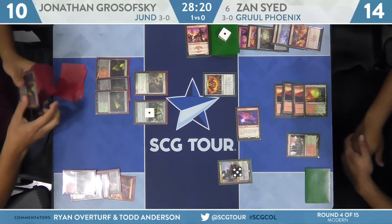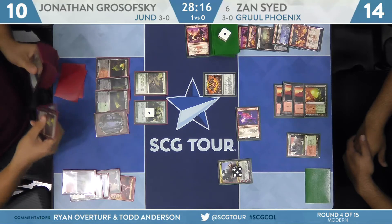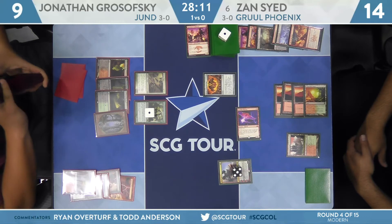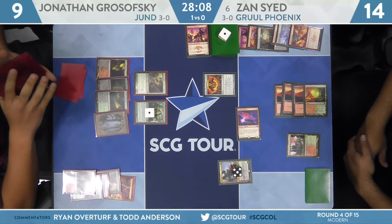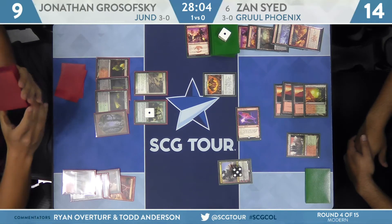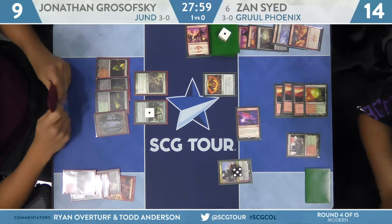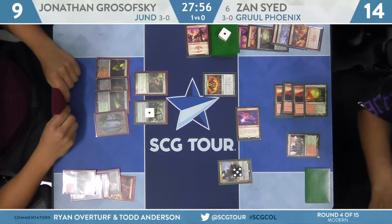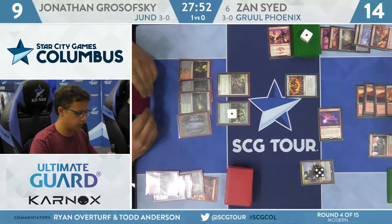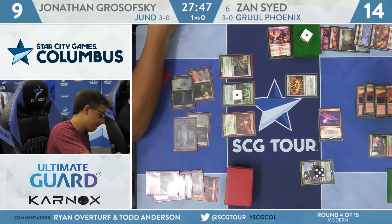Land number four for Grosofsky. He'll fetch down to 9. If this is a Bloodbraid Elf, that's going to be huge — allowing him to apply a ton of pressure while cleaning up Wrenn and Six. Very frequently that is what four mana means for the Jund strategy. He could be double-spelling, just fetching up the fourth land. Or even a three mana spell plus an activation of Scavenging Ooze. There are still two or three more creatures in the grave — if he wants, he could just activate Scavenging Ooze multiple times and grow it up to a 5. But this Bloodbraid Elf represents perhaps an insane spell.